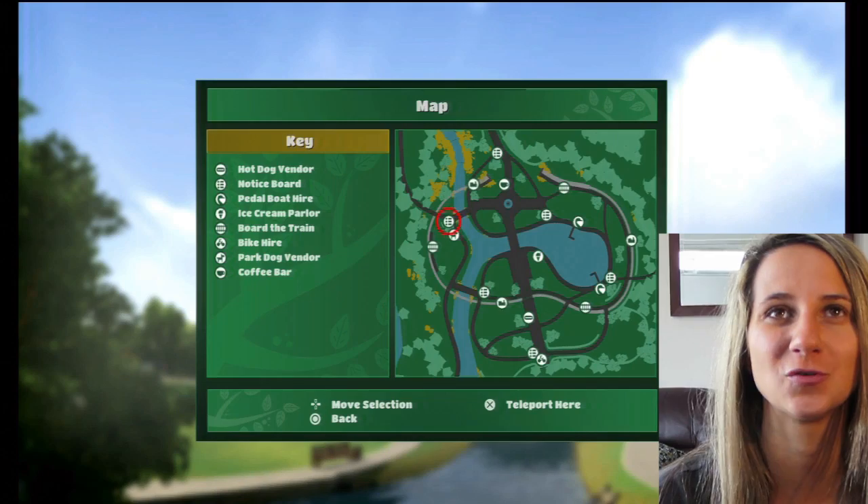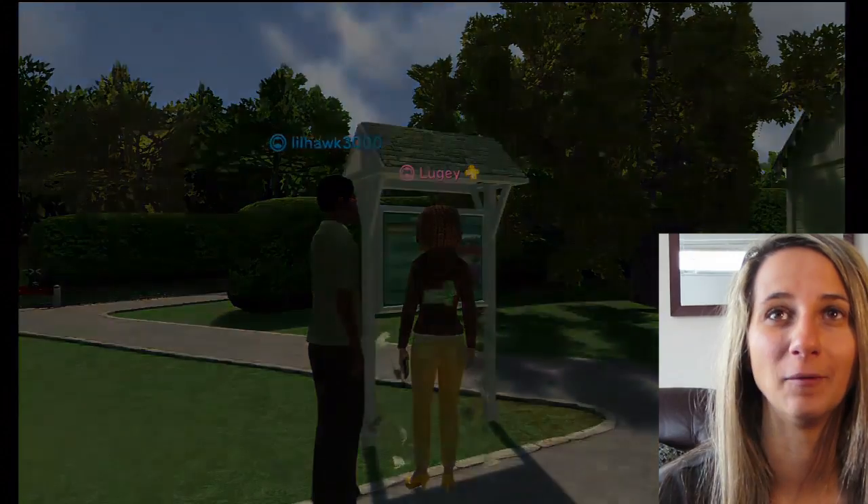You can even go to the map, which lets you transport yourself to different places. We're gonna transport ourselves to the dog park — I want to show you guys that. It's pretty cool. Alright, we are at the dog park.